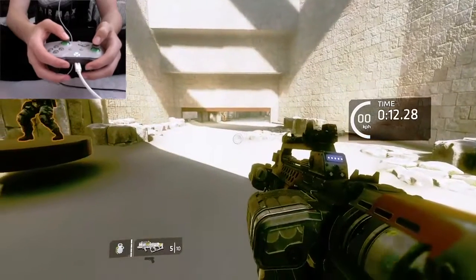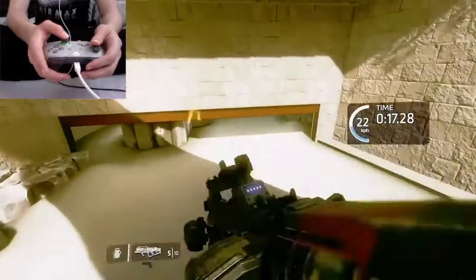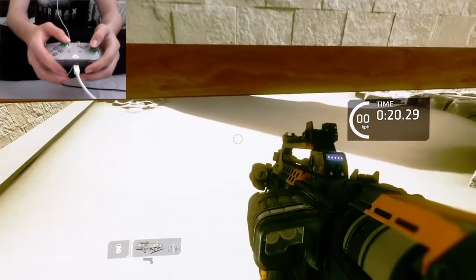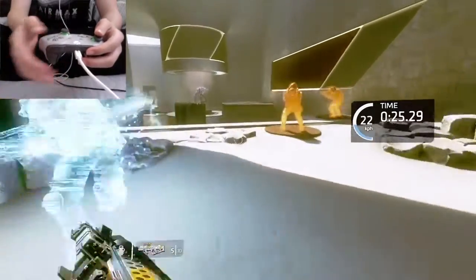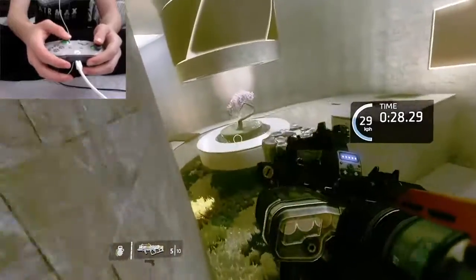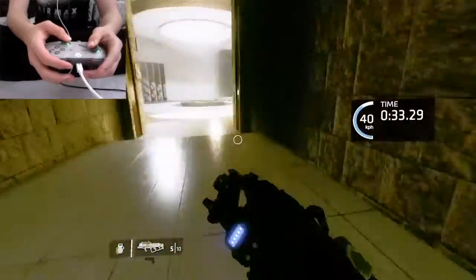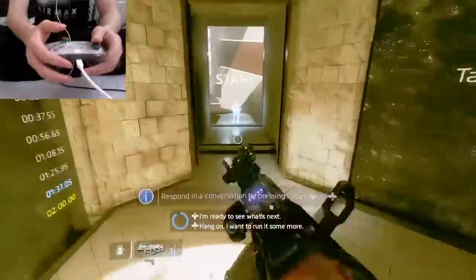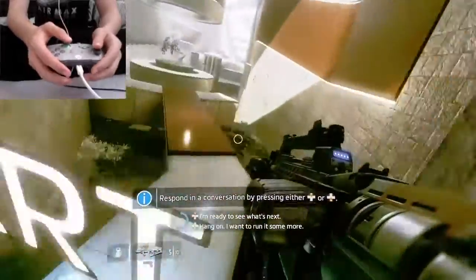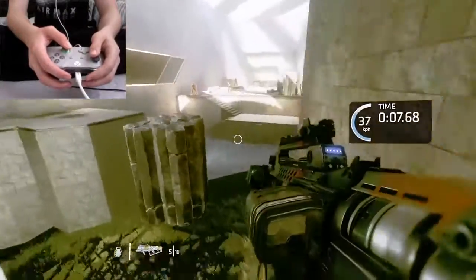So first of all, you want to push the stick forward and then jump. Actually, I forgot to mention — for this you want to have 'hold to crouch' switched on. That will allow you to keep hold of the RB button and that will just keep you crouched like this, so you don't need to keep tapping it, which gets really annoying and tedious.